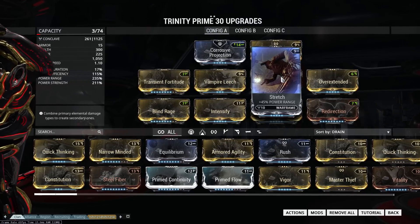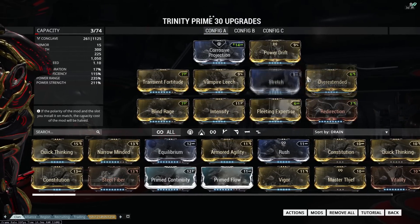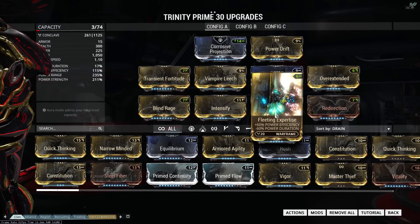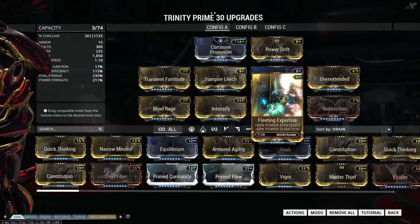For Power Range we're going to use Stretch and Overextend, so our Energy Vampire radiates energy, shields, and over shields as far as possible. We're also going to use Fleeting Expertise to get some power efficiency and balance out Blind Rage, but more importantly to remove power duration.